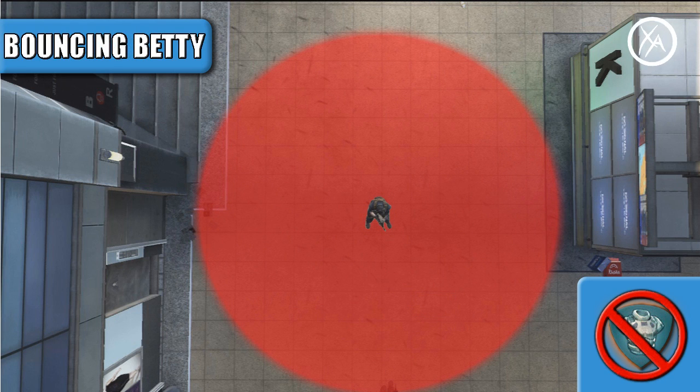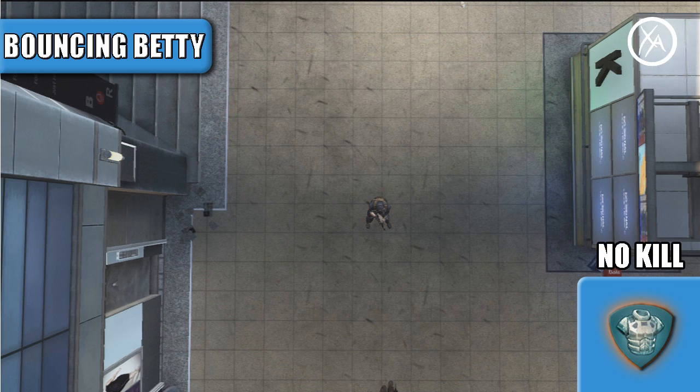Moving on to the bouncing Betty — this will be a refresher for anybody who has seen my bouncing Betty versus Claymore video — but as you can see the kill radius is actually quite large without Flakjacket. With Flakjacket, a bouncing Betty won't even kill you if you're standing right on top of it, so there's no way a bouncing Betty can kill you if you have Flakjacket and 100% health.